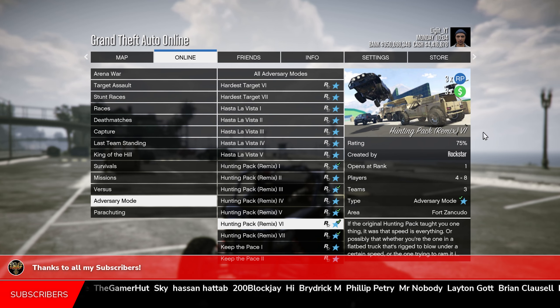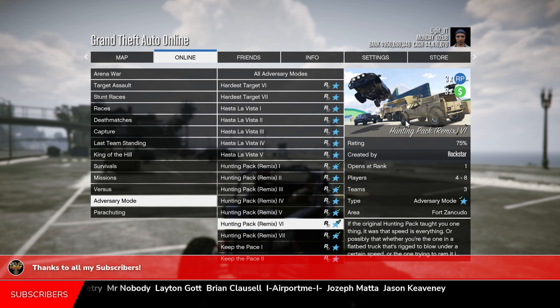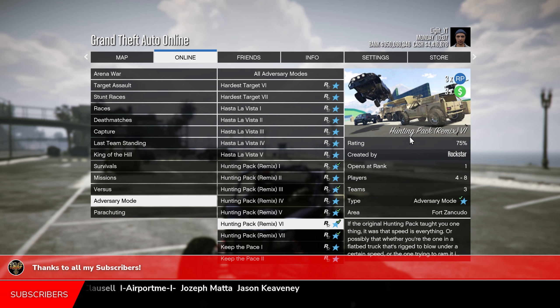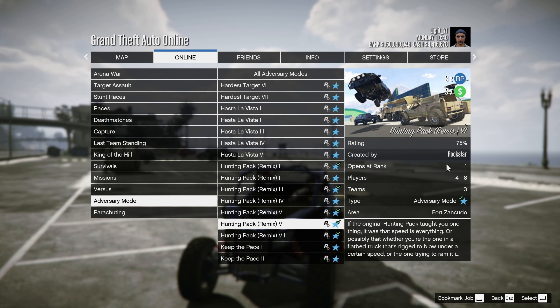There are currently seven of them that you can choose from, and it is currently three times money, as you can see on the top right corner. You need three other players in order to do this. What you can do is go down to the comment section, comment where you play — whether it's PlayStation, Xbox, or PC — and comment your gamertag.